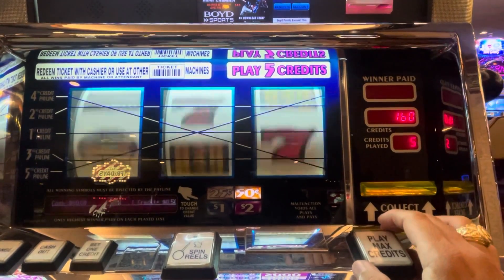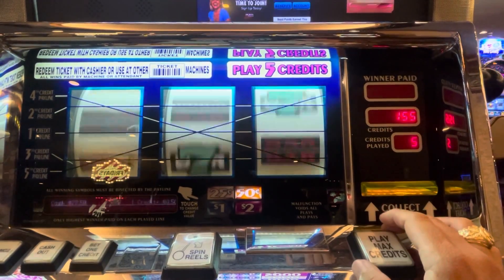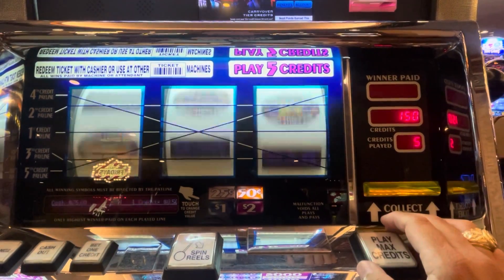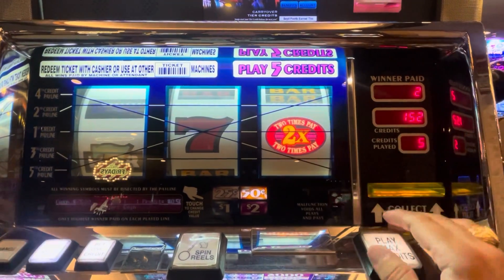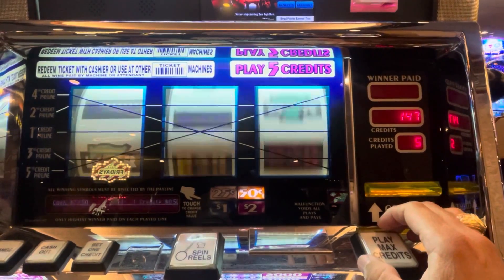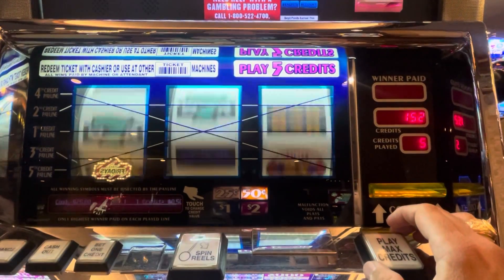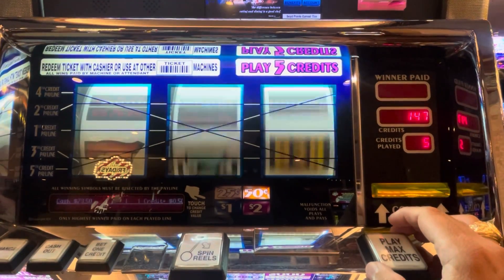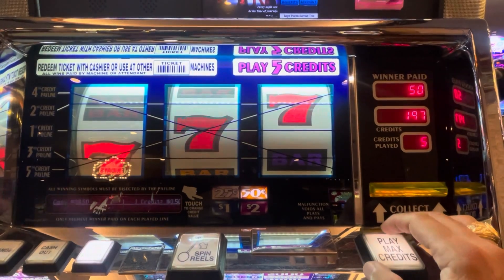We haven't even seen a times pay yet. Oh, seven! Hey, two times pay right there — been really nice. I've been any seven, 25, 50. There we go, both ways. Nice — sevens across for 50. Sweet.